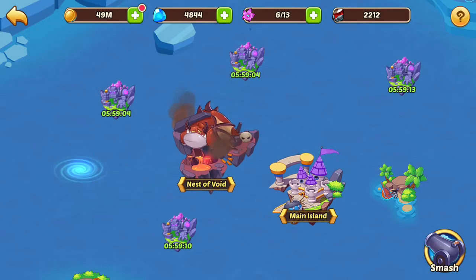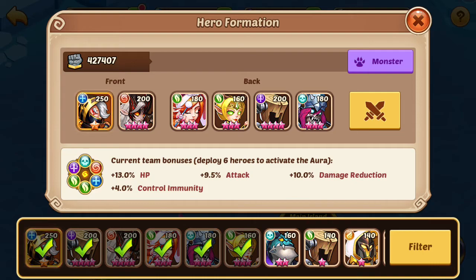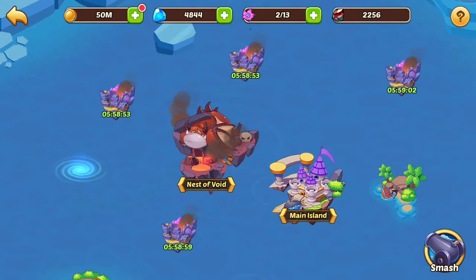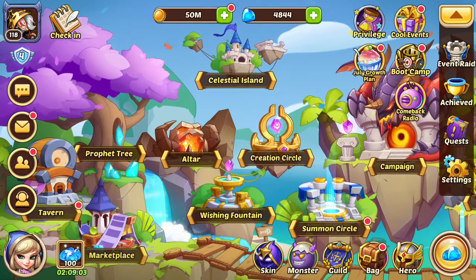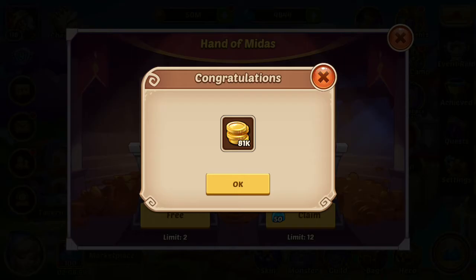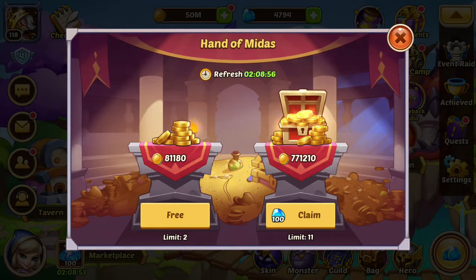Now since I have 6 left, I can hit the smash button on the side. Yes, I want to smash. Use the same team, and there we go — now all of them are closed out. Come out, go to the coin, get a free one, then buy one.